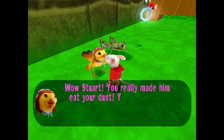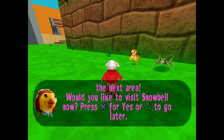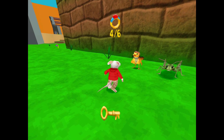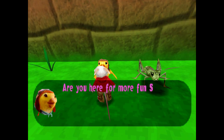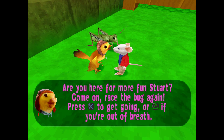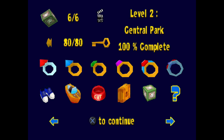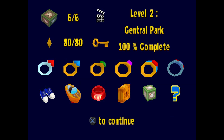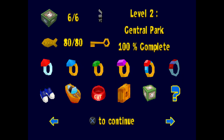Margalo says: 'Wow Stuart, just made it — you've collected enough jewelry to enter the next level.' Wait — it says 'the next area' in the text, not 'the next level.' That's weird — she said 'level' but the text said 'area.' I didn't notice that. That's it for Central Park — 100% complete. Not as many differences in this level.